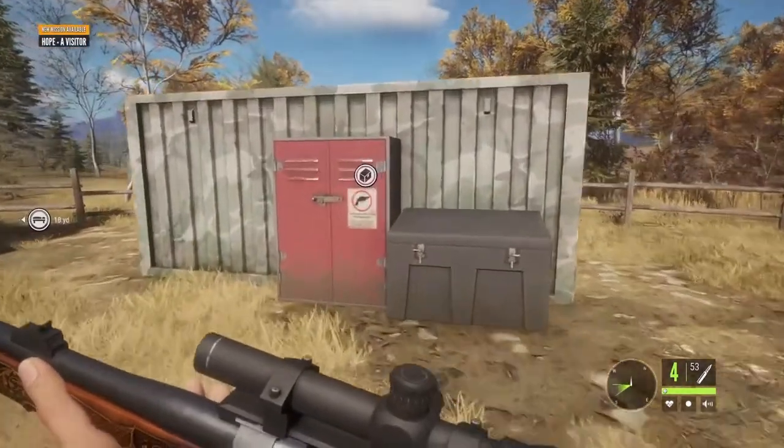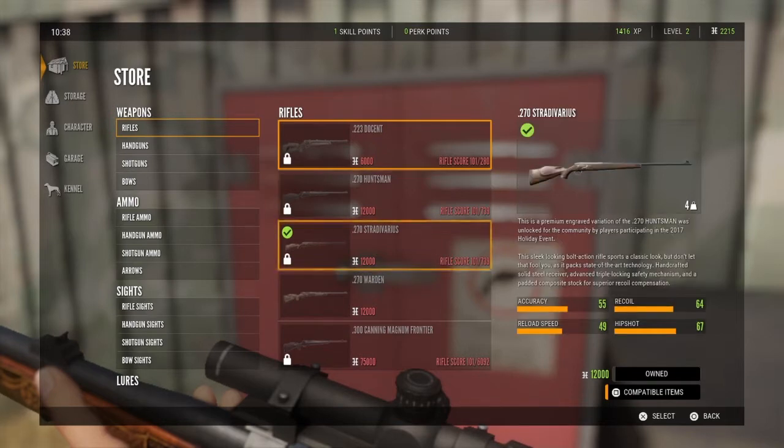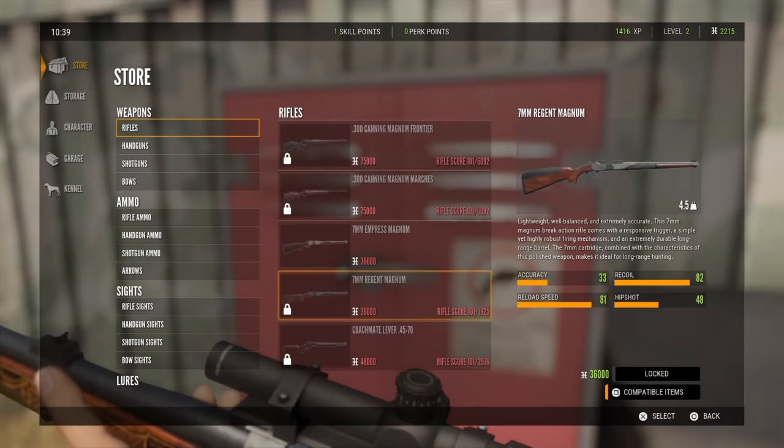Something I did not mention in the other clip — if you go into the store for your weapons, you can see the prices. They're locked if you don't have the cash. To unlock the 7mm, for example, I need 36,000, but you also need to make the required score for the weapon. Right now I'm at 101 score and I need 1925 before I'll be able to unlock it.